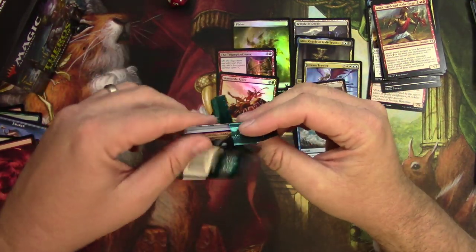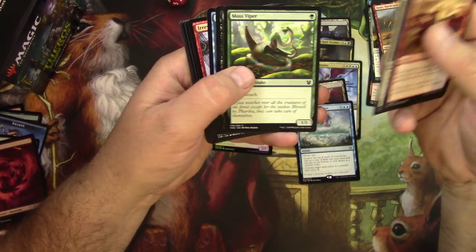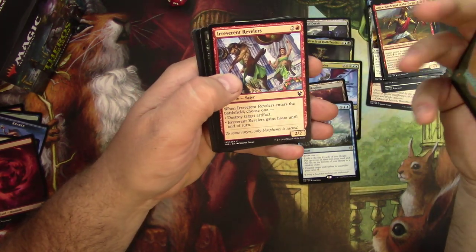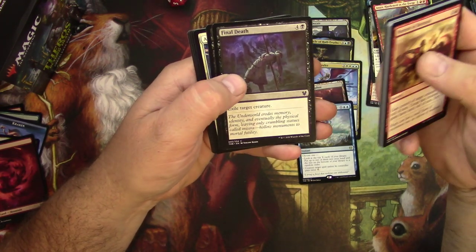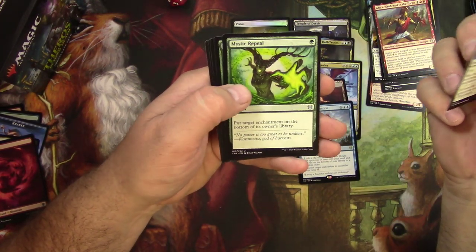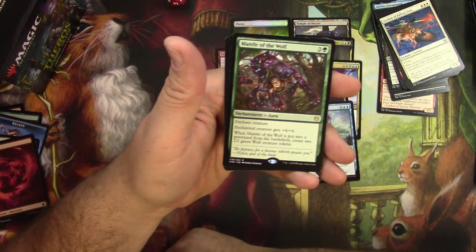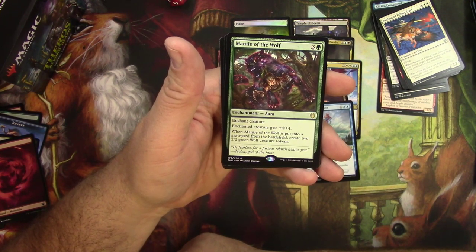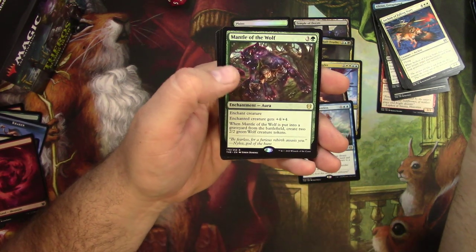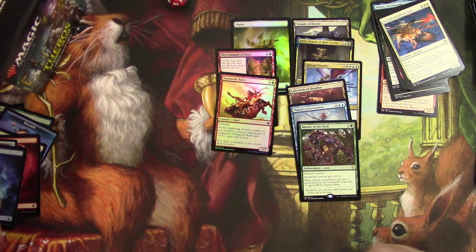Last pack. Deny the Divine, Scavenging Harpy, Brine Giant — I don't know if we'd put that into our deck — Final Death, it costs a lot but it's good. Fruit of Tiserys, Archon of Falling Stars, Mystic Repeal, Nessian Horn Beetle, and Mantle of the Wolf. Not usable for our Dimir deck but it's a good enchantment for 4 — enchanted creature gets +4/+4, and when it's put into the graveyard from the battlefield, create two 2/2 green wolf creature tokens. That's it for my first pack.